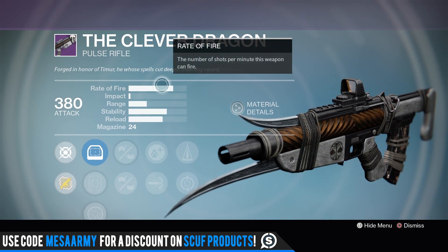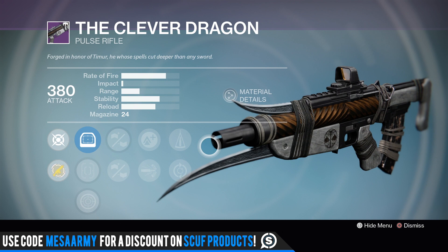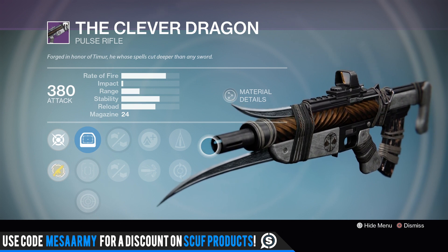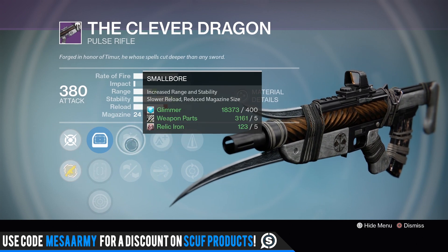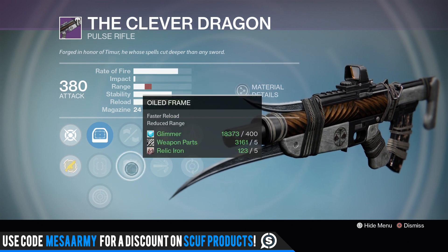The Clever Dragon — this was my baby before they nerfed it. Remember, they nerfed the fire rate on these things. I have one with Headseeker that I absolutely used to adore. But for me right now, if you follow me on Twitter, I hopped into Zone Control this morning and dropped a 4.0 KDR — no idea how, it was a lucky lobby — but for me it's all about the Supercell and the Necro cheese.